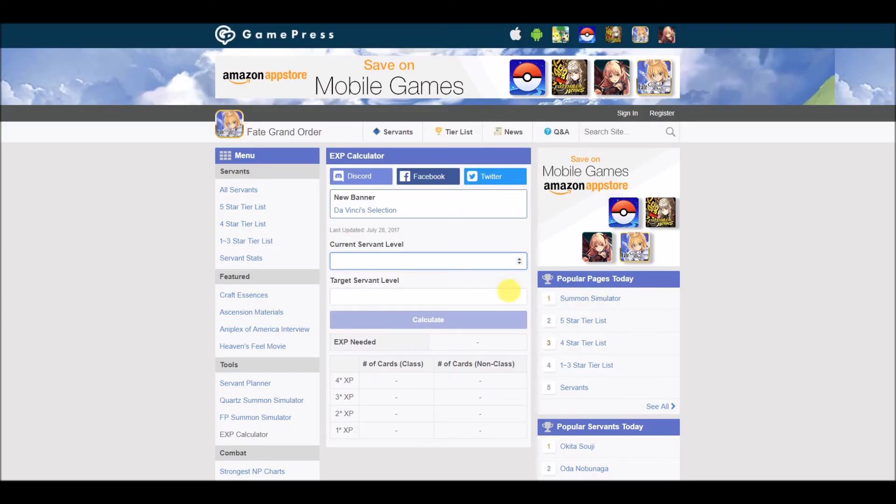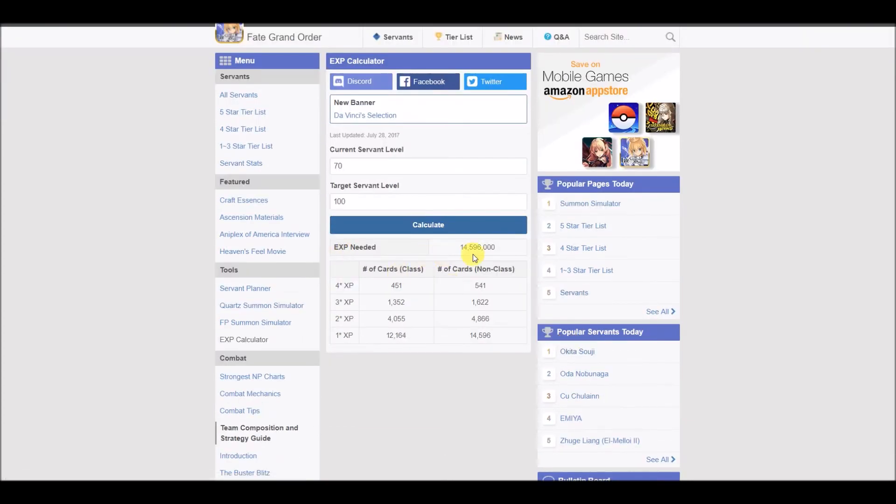The last tool to use is the Experience Calculator. It's pretty self-explanatory: you just input your servant's current level. For me, I have Hercules — my Hercules is only level 70 — and let's say I want to max scale him to level 100. Go to Calculate, and that's how much experience I need in total and how many experience cards I need to maximize this level. It says here: four-star experience — I need 451 Berserker class cards. For non-Berserker class, I need this much in three-star experience, two stars, and one star.